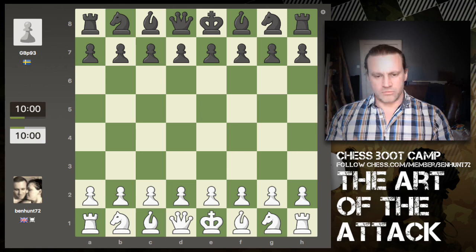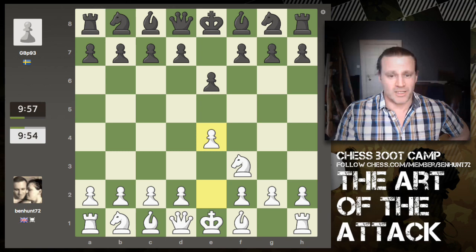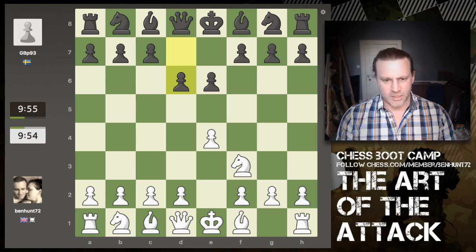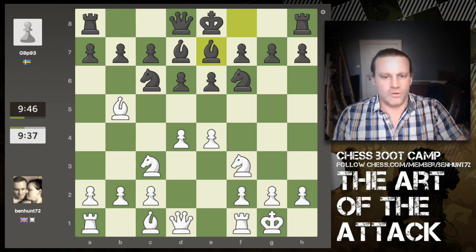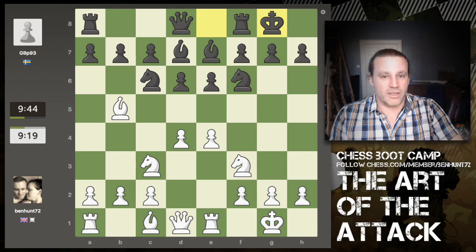I'm starting with the Reti opening because I was actually fishing for a Tennison Gambit — if you've seen my last video, I'm quite excited about playing that. It starts off fairly unusually with knight to f3, then two quiet pushes by black, and I take the opportunity to play e4 and d4. Then two more knights come out — we've got four knights on the board. I come out, pin the knight, bishop breaks the pin, I castle, bishop comes out, I centralize my rook.